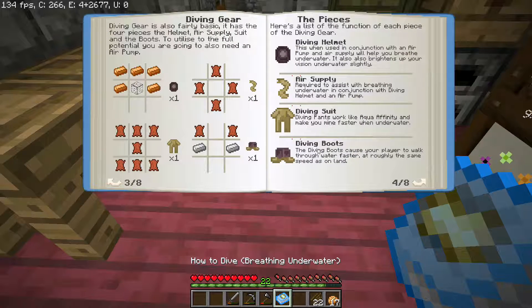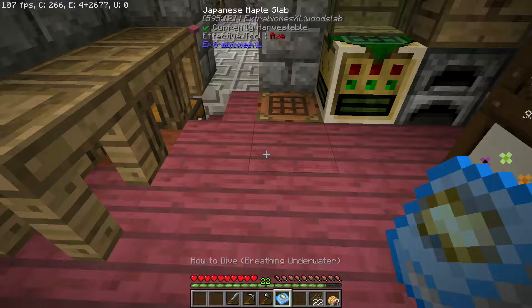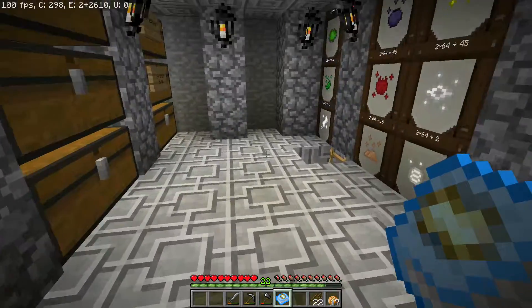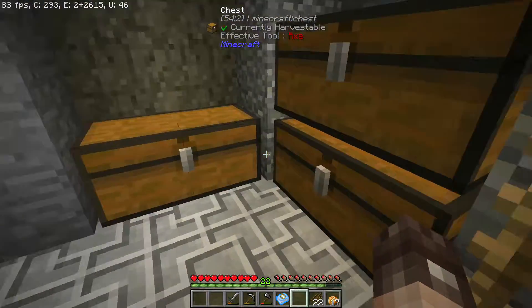I thought what we would do is make the diving suit. I've made a copy of 'How to Breathe Underwater.' We need to do a few things — we need to make our diving gear. We're going to need quite a bit of leather, about 11 pieces, some iron, some copper, some glass, and also the air pump, which is the final thing we actually need. Let's see if we can make ourselves some diving gear to start with.